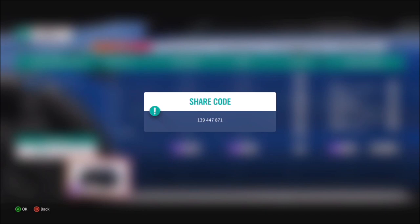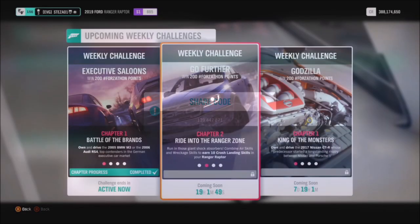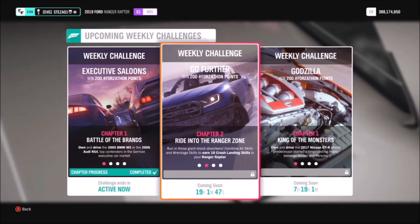I've also created a tune to use — the one I created when we did this Forzathon last year. The share code is 139447871, and it's a 1,300 brake horsepower truck, so you really can't go wrong there.